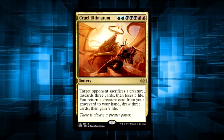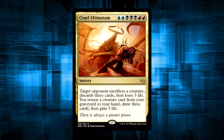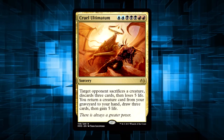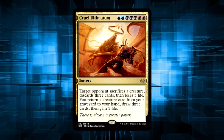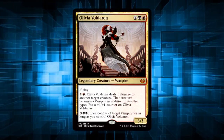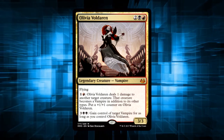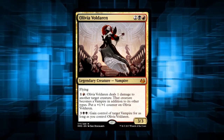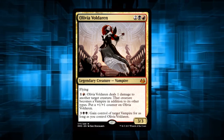Considering the next set will bring us back into the realm of Nicol Bolas, seeing Cruel Ultimatum is really making me excited that my favorite villain in Magic is coming back. Prepare your buttholes, Gatewatch — Daddy Bolas is back to kick some. And are we getting original Olivia? Long time no see. We're so totally gonna be doing an Olivia Voldaren deck tech at some point in the future once she's done fighting off the craziness on Innistrad.